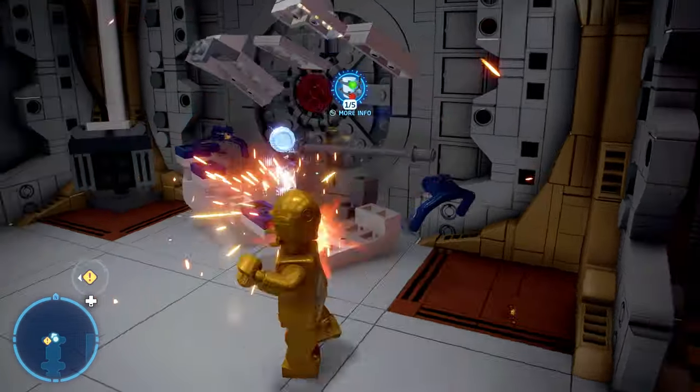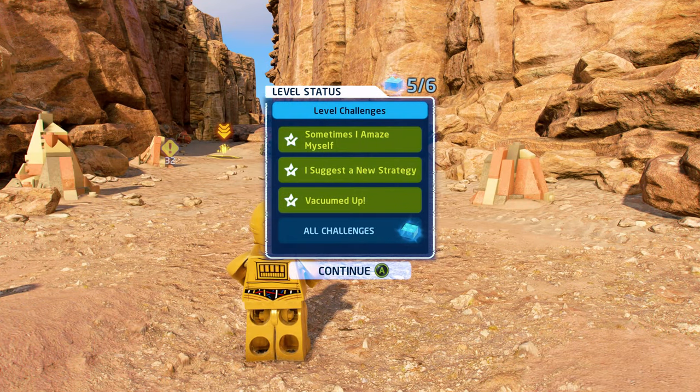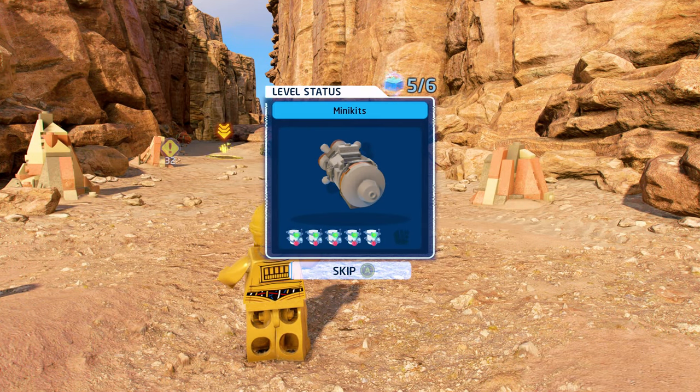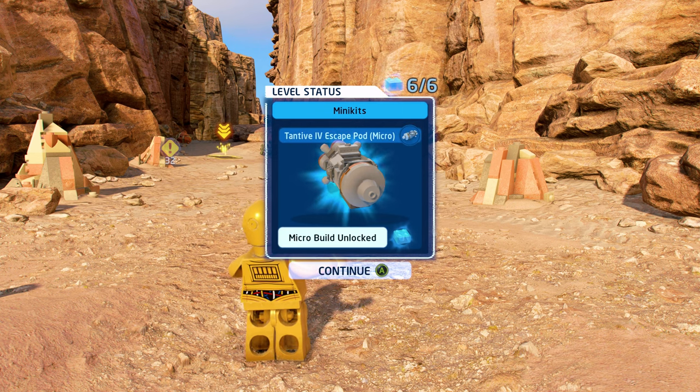That is all five minikits and all three challenges in the Boarding Party level of LEGO Star Wars: The Skywalker Saga. This level is a little confusing with all the pathways, so leave a comment if you have any questions. Like the video if you enjoyed it, dislike if not, subscribe for more content like this — I'll see you next time here on Quick Break Games.